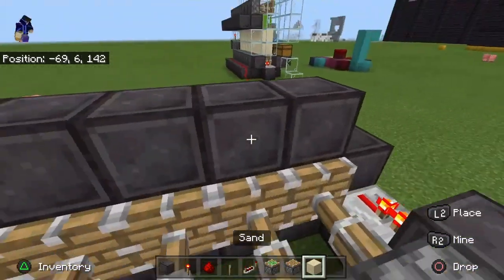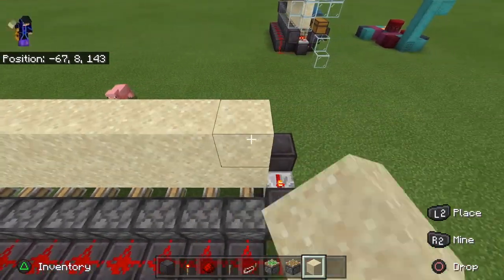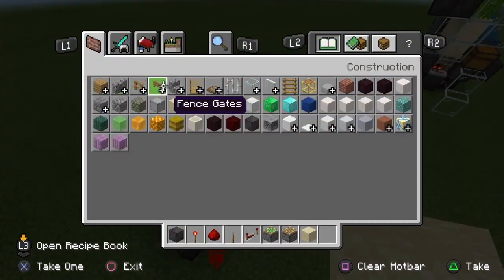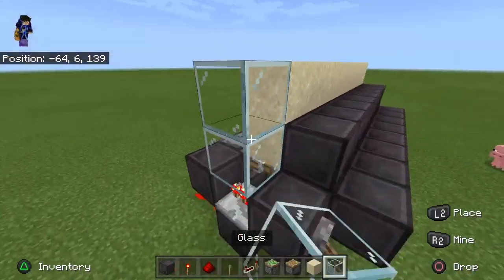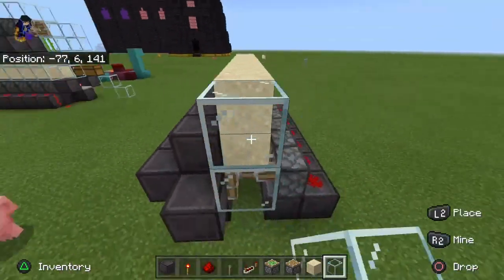Then we need to put two layers of sand on top of these pistons, and we need to cover this sand with glass. Do not cover this side because we are going to make the water stream there.